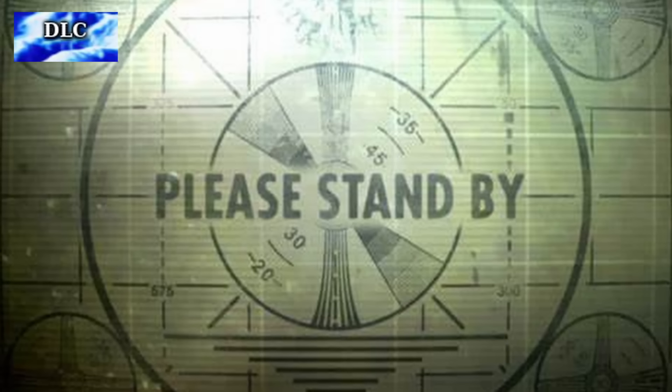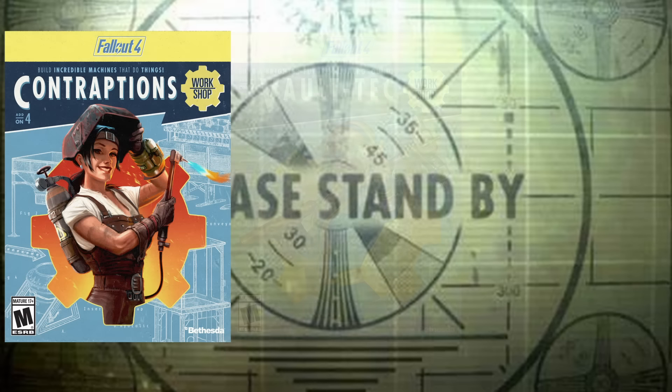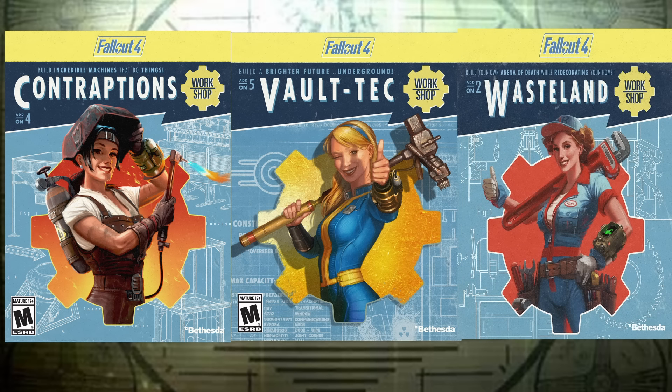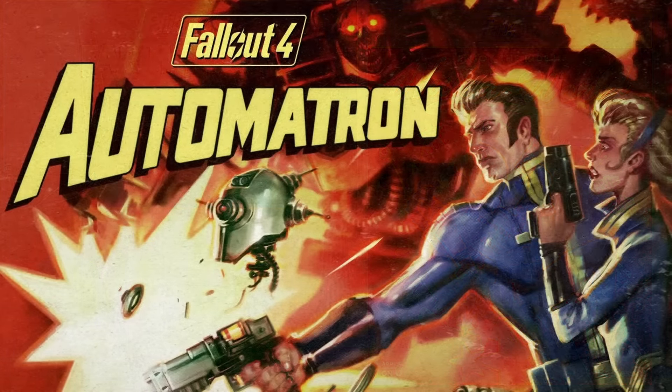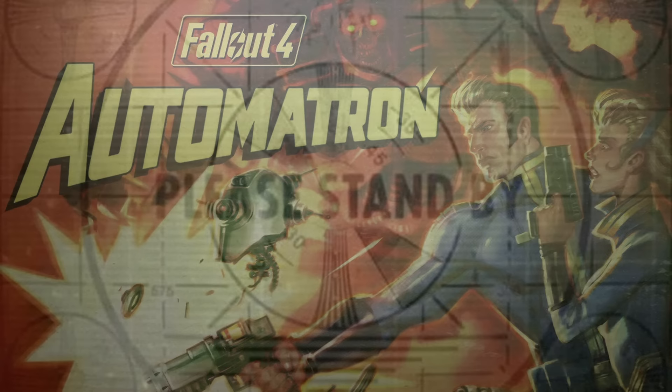Ending Tier 1, we have DLC. Fallout 4 has 6 total DLCs. Three are more focused on settlement building: Contraptions, Vault-Tec Workshop, and Wasteland Workshop. The other three are story driven: Far Harbor and Nuka World, which we'll get into soon, and Automatron, which has a main questline while also adding robot building. Automatron has you track down the Mechanist, a callback to Fallout 3 though a different character, and culminates in a big confrontation. The DLC also allows you to wildly customize and build robots, mixing and matching different parts. It's a pretty cool but short DLC.